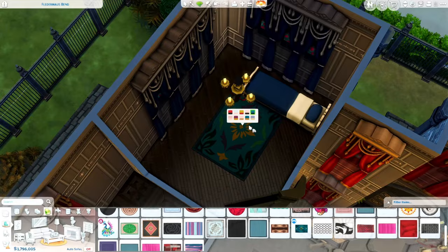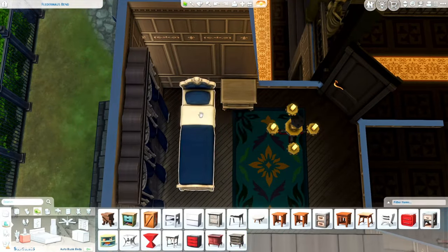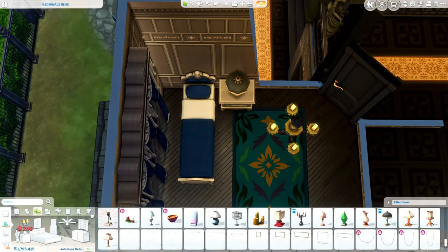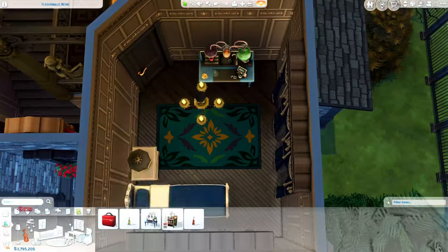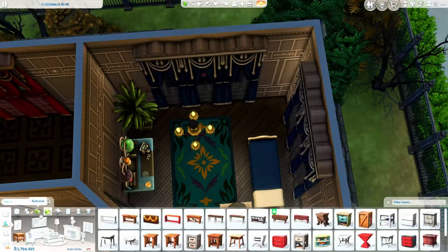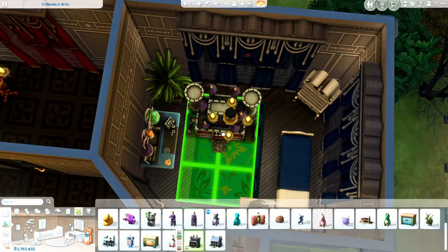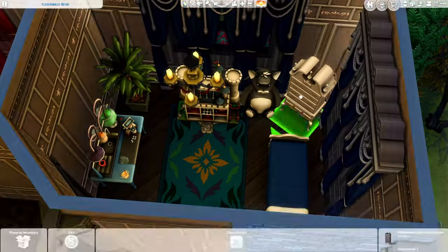I was furnishing the hallways and wanted to make them not so bland and empty, so I put rugs and a couple of statues — but I ended up switching those out for plants instead, which turned out a lot better. Then I ended up putting statues in the middle of the walkway, which might sound kind of weird but it fits — that's such a big hallway.